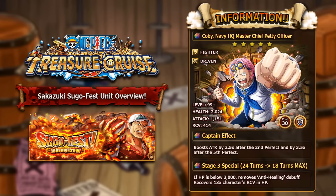The last unit before the legend is Koby, Navy HQ Master Chief Petty Officer — a PSY fighter driven character. At max level at level 99 he has 2,024 HP, 1,151 attack and 414 recovery. He has 30 cost and four socket spots. He has his own Fortnight and a Colosseum unit, both farmable with x2 stamina x2 rewards, making him one of the easiest units in the batch to socket.